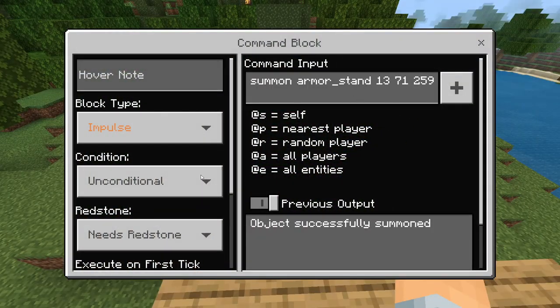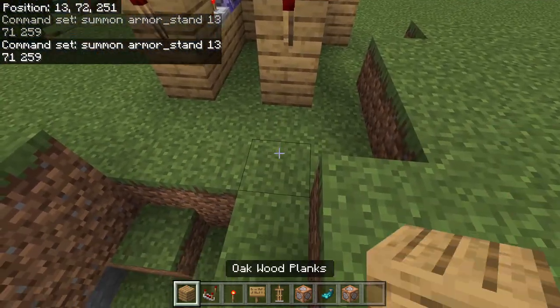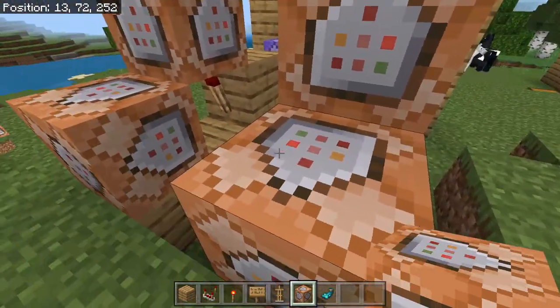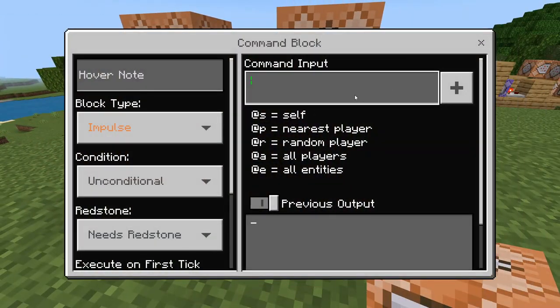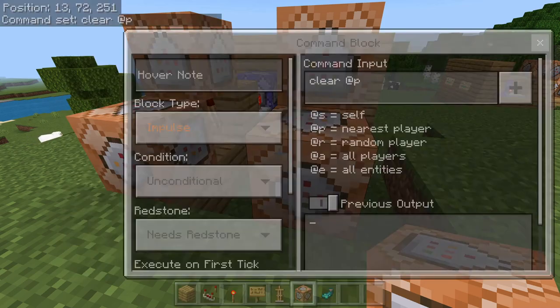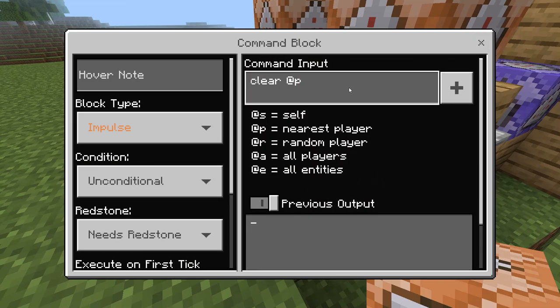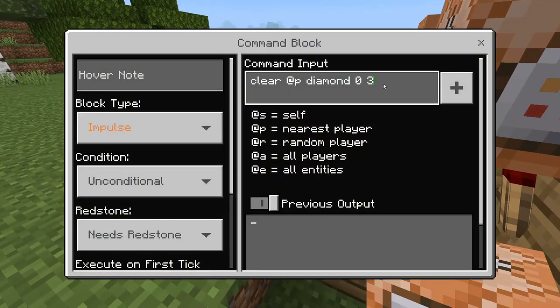Now for the next command block, you're going to place two blocks in front of it just like that, and then you're going to have two command blocks pointing face outwards. What you're going to do is say: clear @p and then whatever your cost is. Mine is going to be three diamonds, so: clear @p diamond 0 3. You're going to have this on impulse and needs redstone again.